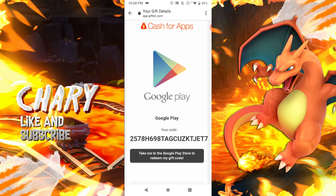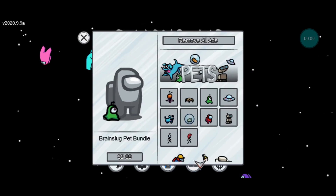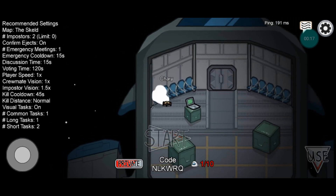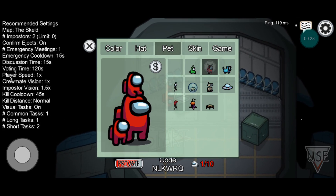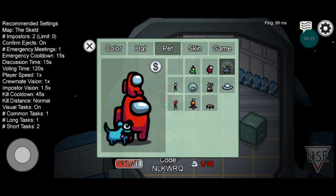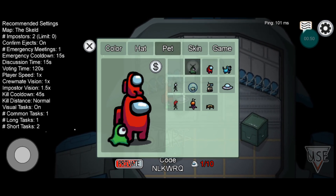After you've claimed your gift card, go to the Among Us game and purchase the pets you want. Then go into a match and you can use your pets. You can see that I do have all of the pets, which is really nice. My personal favorite pet is the crewmate — I'm pretty sure everybody likes the crewmate. My second favorite is the dog. I think you guys should get the crewmate first and then the dog, but that's just my opinion.